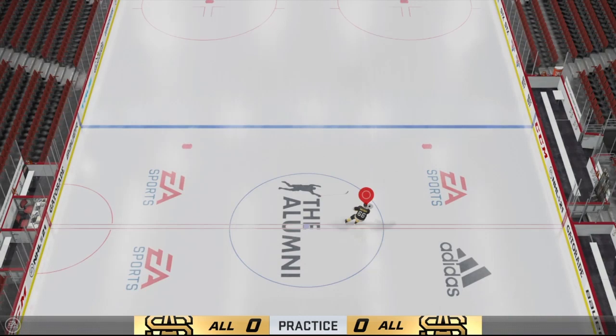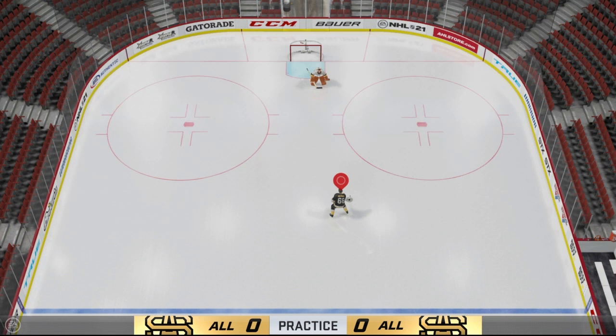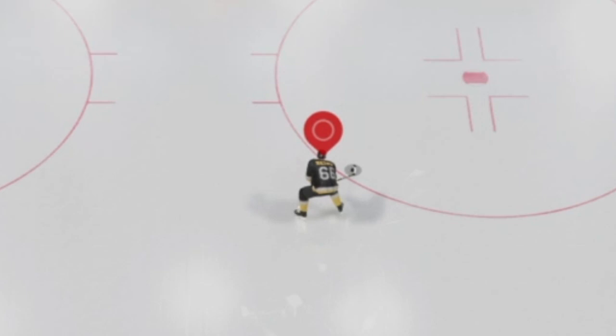The first thing you're gonna do is hold the puck out on your forehand side — so three o'clock if you're righty, nine o'clock if you're lefty. Then press and hold L1, followed by clicking in the right stick and holding it down. This will cause your player to kind of bend down and prepare to lift the puck on his stick.